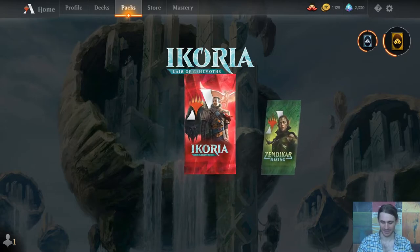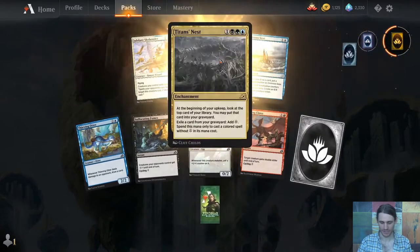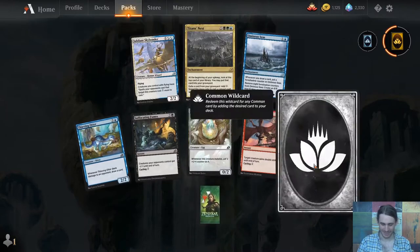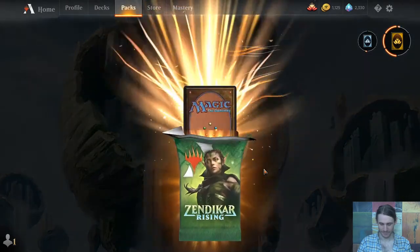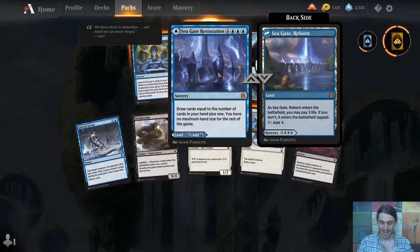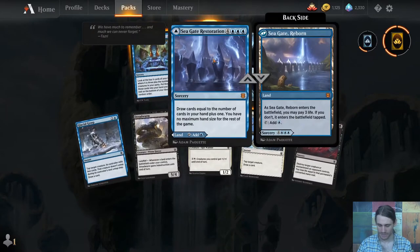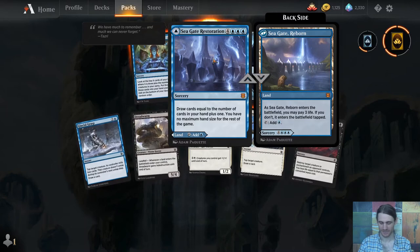I've been opening a lot of Ikoria because of the Trilands. That's not a Triland, but we'll take it. And then Zendikar Rising. Seagate Restoration — that gives me two of the mythic spell-lands.